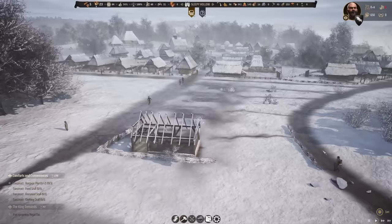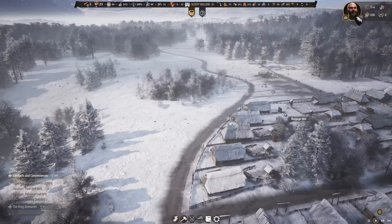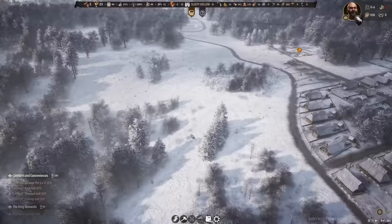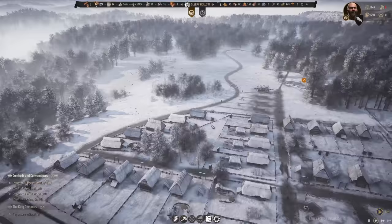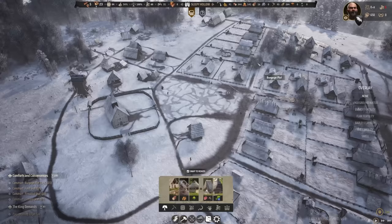Right now we are still in the building process of this new residential zone — four more houses coming up with the plots just along the main road. This main road kind of serves as a border right now, with the city on one side and nature on the other, but of course we can also fill that side with buildings if we want to.